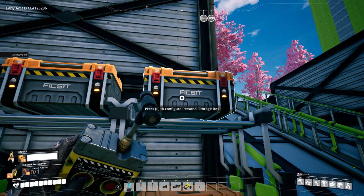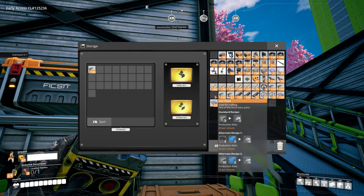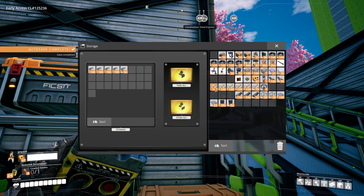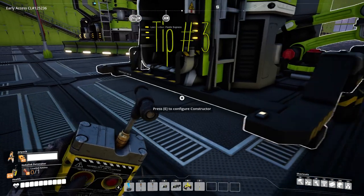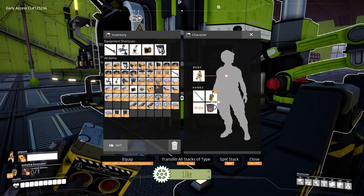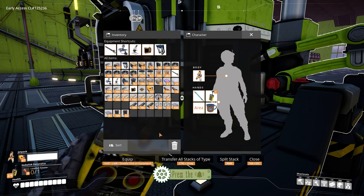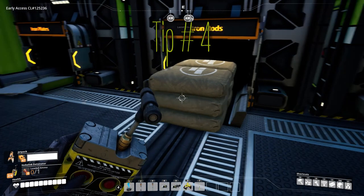Tip number two: you can shift-click on an item to move it to another container. Tip number three: you can control-click on an item to move all stacks of that specific item to another container. Tip number four: if you open your inventory or some machines, you'll see bigger items called equipment, shortcuts, or relevant items — you can equip or move them by pressing the number buttons on your keyboard.